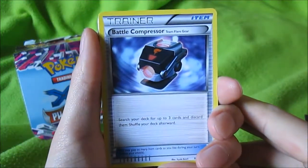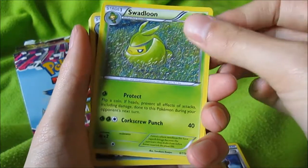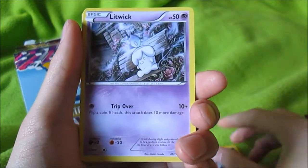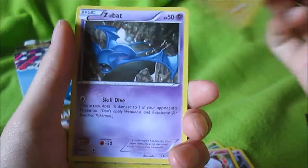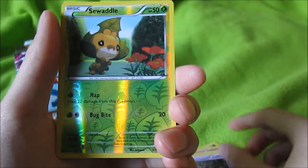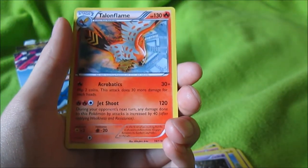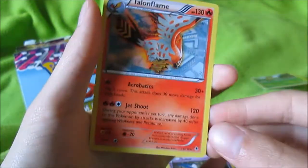Okay, we have a Battle Compressor, Sudowoodo, Swirlix, Yanma, Litwick, Swirlix again, Helioptile, Zubat, Seadra water reverse, and a Talonflame — I think that's how you say it. Awesome!